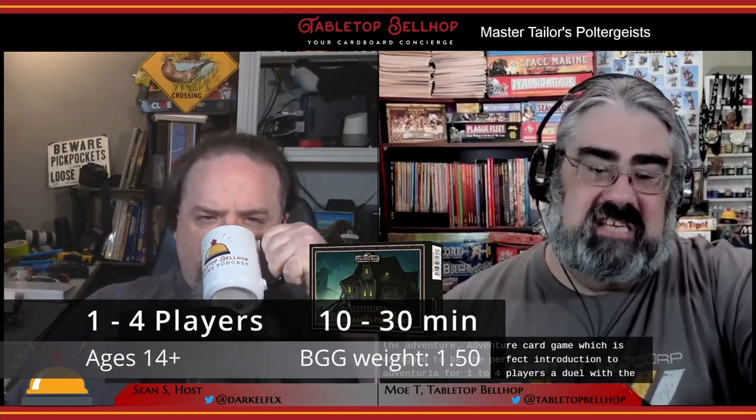Master Tailor's Poltergeist, or the Legacy of Dugan de Montrazo, was designed by Michael Palm and Luke Isaac. This is an expansion for the Aventuria adventure card game, which is designed to be the perfect introduction to Aventuria for one to four players. A duel with this set will only take about 10 minutes, with the cooperative adventure taking maybe about half an hour.